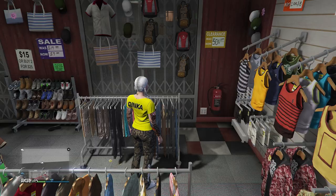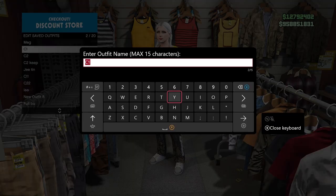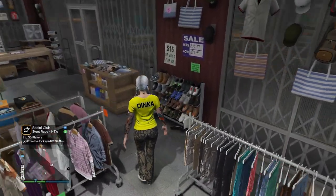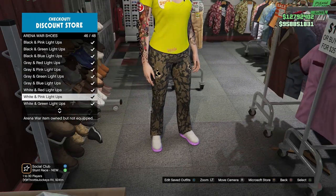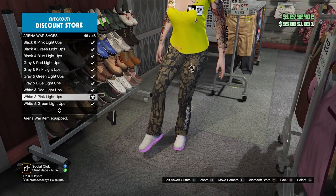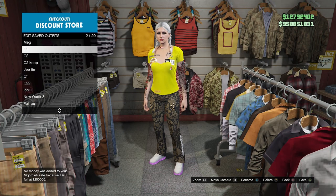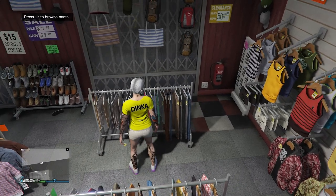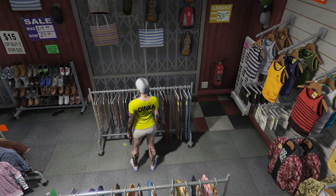Purchase that - this is going to be your C1. Now we're going to purchase the suit. We're making a white and pink outfit, so go ahead and purchase the Arena War shoes white and pink. This is going to be our C1 outfit - reserve it as C1.